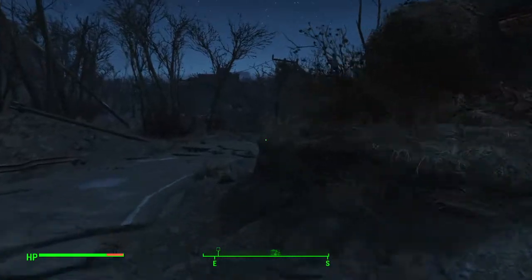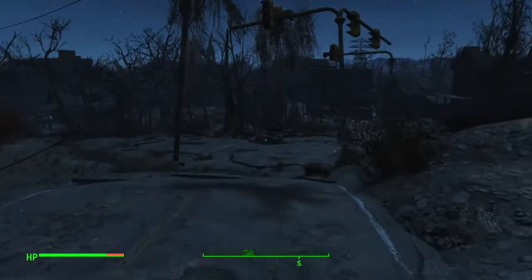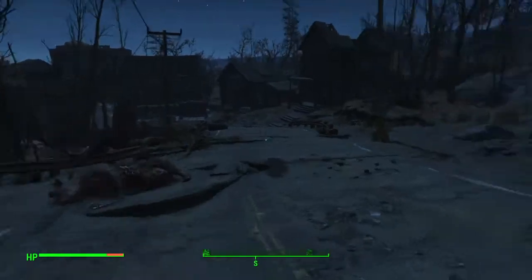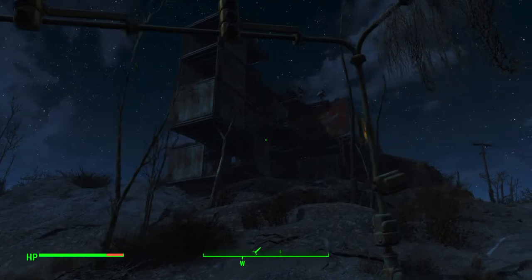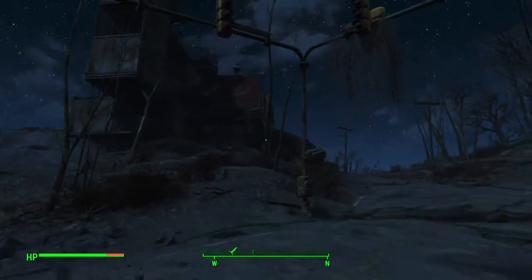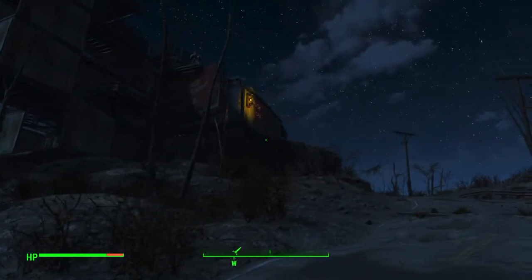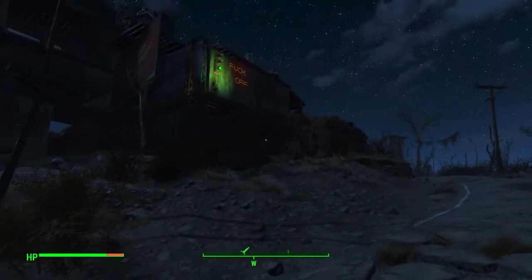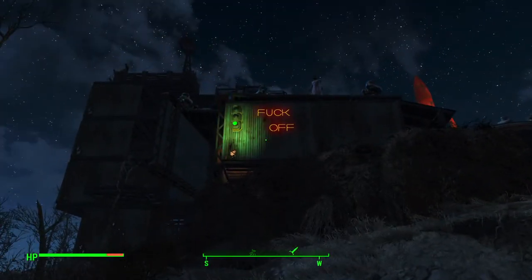Let's see what we look like coming up the hill — what any potential ne'er-do-wells would see. It's kind of imposing. You can see the turrets up there. Nothing to give anybody second thoughts about... well, this is great. That is not how you do not attract attention to yourself.